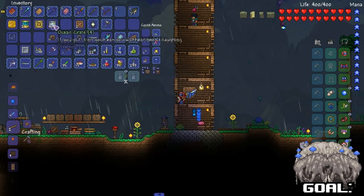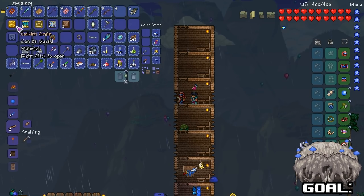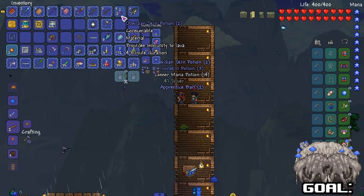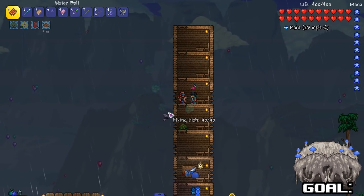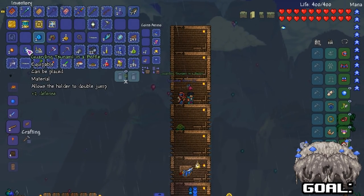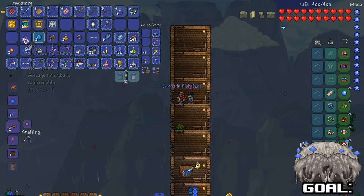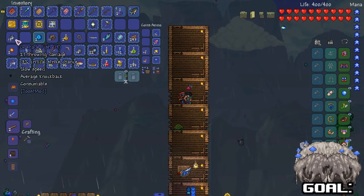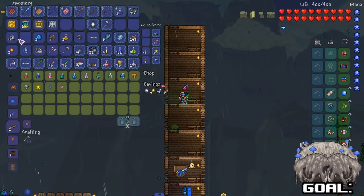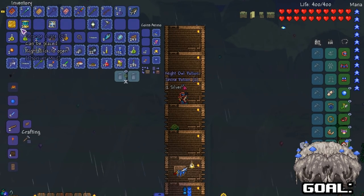We got a whole bunch of different crates: ocean, wooden, iron, box grenade, train, desert, gold. Do the wooden - pretty good. Let's do iron. Oh, Gardening Tsunami in a Bottle is pretty good! Box grenade fish - we already knew what we'd get. I'll sell these. Desert crate - I was really hoping to get a carpet.